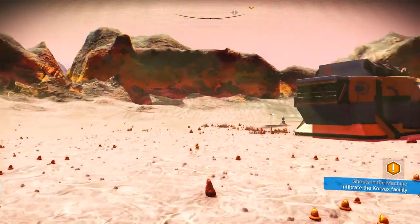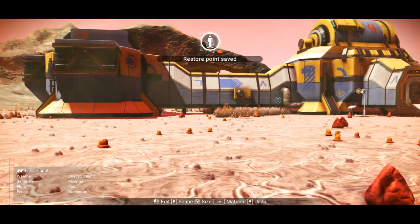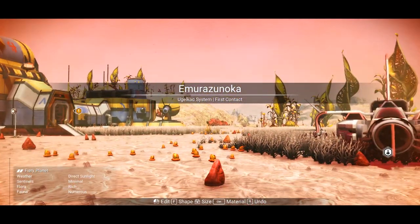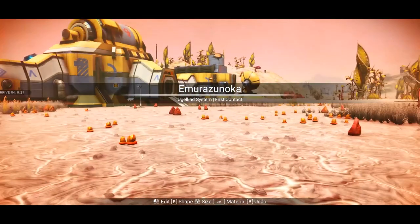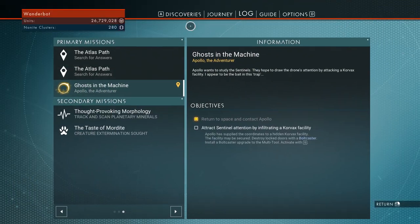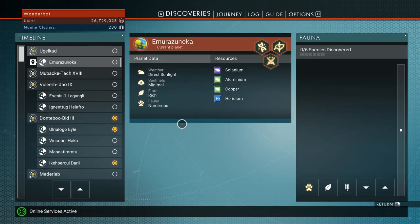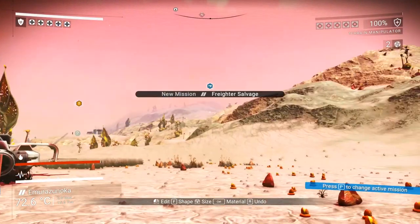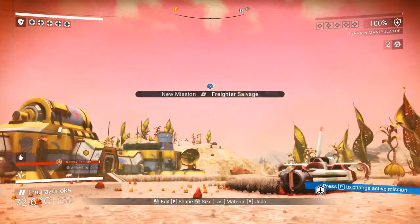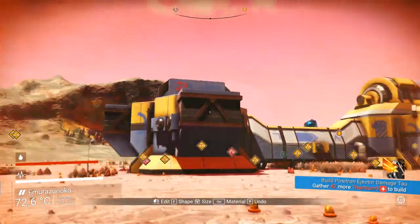Let's see how many critters there are on this planet. Fauna. Fauna — numerous. Okay, this might be a place we check out. Discoveries: this planet has numerous species. And there's also a freighter salvage somewhere around here. I'll have to check that out.